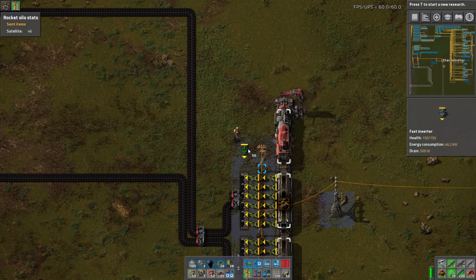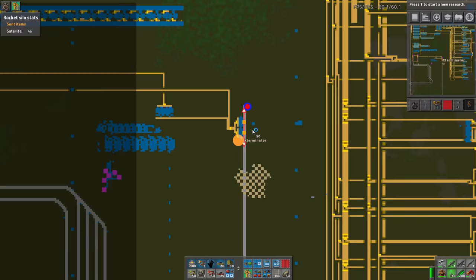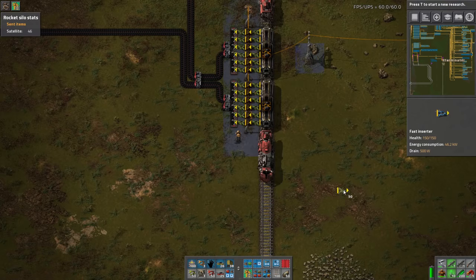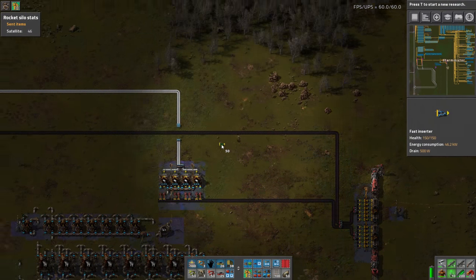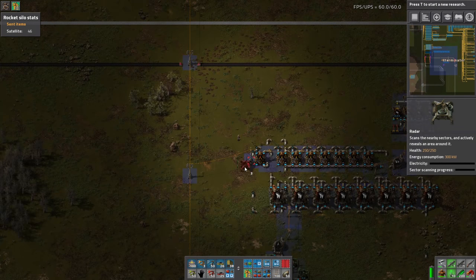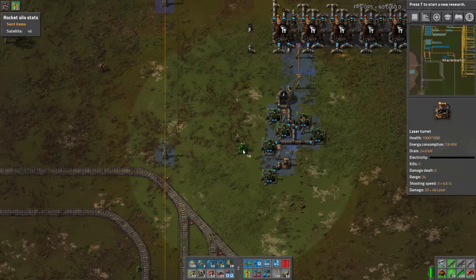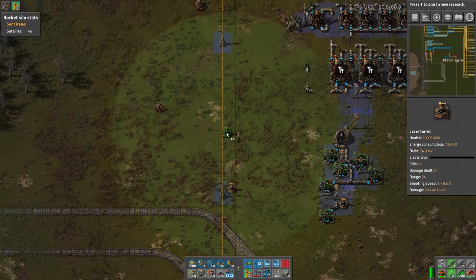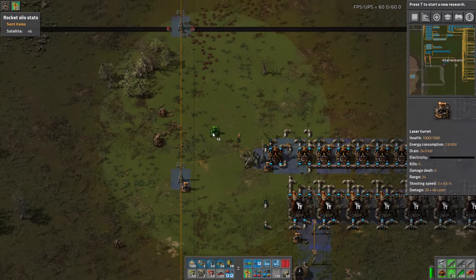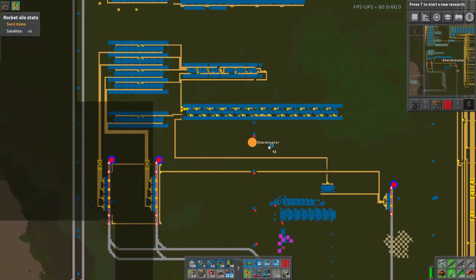Let's see how we can fuel this somewhat decently. I feel like this end would be a better place to fuel it from, so we'll do that. This guy comes over and let's throw some radars down here. I'll throw one down here, and we should also probably put turrets. I doubt we'll get attacked at this particular spot, but you never know, and I would hate for this to all be destroyed. Let's go ahead and do that.